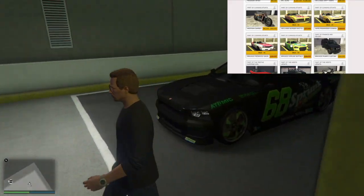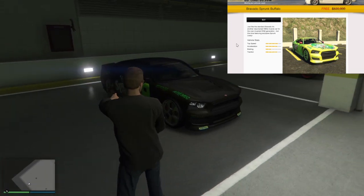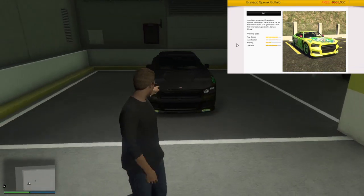And finally from the race cars is the Bravado Sprung Buffalo, which usually would set you back about half a million dollars, and you're getting it for free.